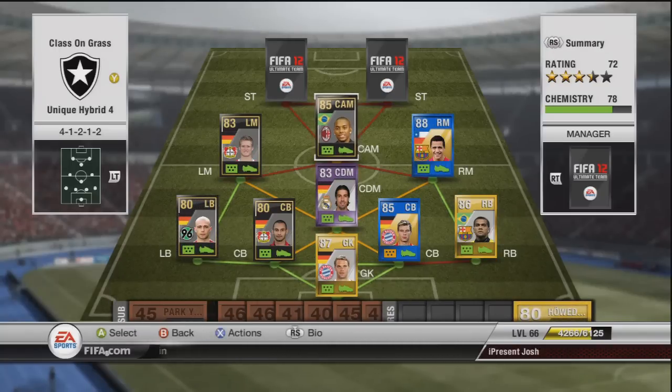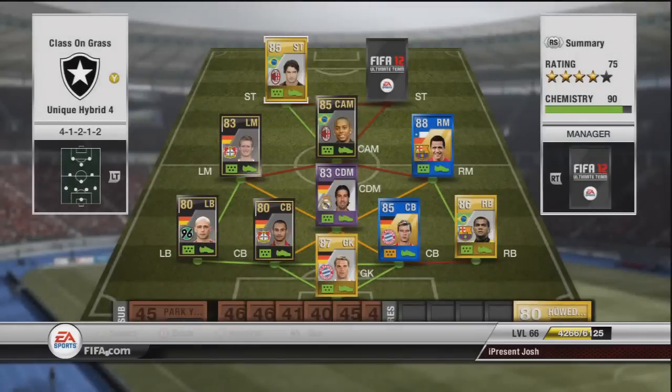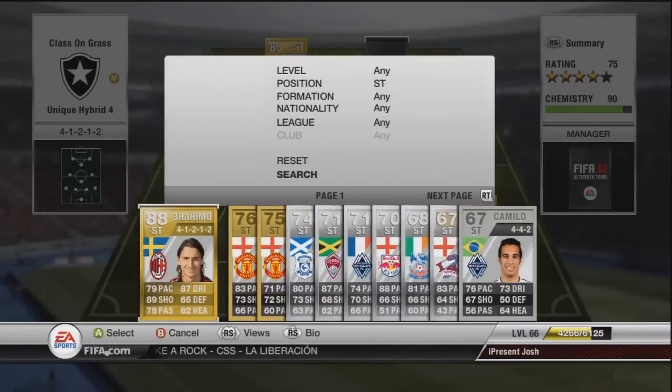Moving on to the next striker, we have Pato again. I'm very sorry — I know you guys hate when I get Pato, but I was doing a vote while making this team on a live stream and everybody asked for Pato. So Pato: 9k in 4-1-2-1-2, 5-star skiller, 87 pace, 82 shooting, 67 passing, 85 dribbling, 80 heading. This guy is an absolute monster — he will score goals for you, hopefully just as many as me.